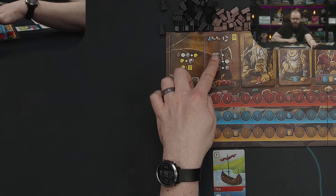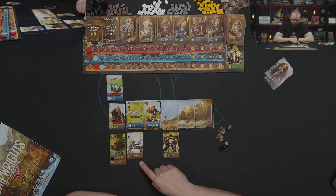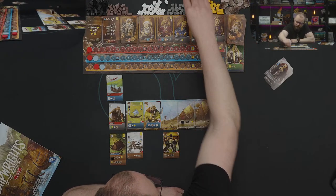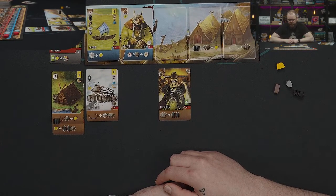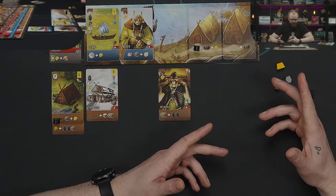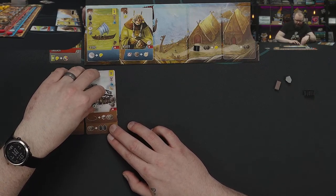Basically we gain two workers and get our money back. We now have four workers available. So we could use two workers, a gold, and a sheep to build the longhouse. We still need a gold to hire the recruiter into it. Let's build the longhouse: spend two workers, a gold, and a sheep. Now we have a longhouse available. We can always trade one of each basic resource for a gold. We need a gold to get the recruiter installed in the longhouse, so let's pay two bucks to get a gold through the trade action.